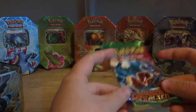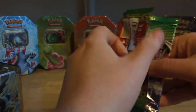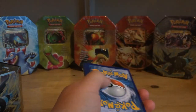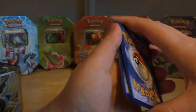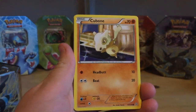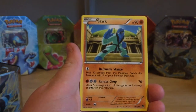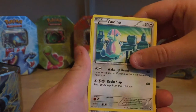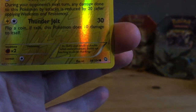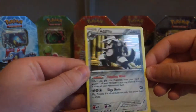Last pack, which I'm quite excited to open, is Dragons Exalted with Gyarados on the front. I've never opened any of these and I don't think I have many in my collection. There's the code card. So we have: Nincada, Gible, Cubone, Rufflet, Yanma, Skorupi, Altaria, Durant. The Reverse Holo is a Mareep — that's a nice card. Before I reveal the last rare in the tin, I'll give you a little shot of the set symbol — and the rare is an Aggron Holo. Very nice to get as well.